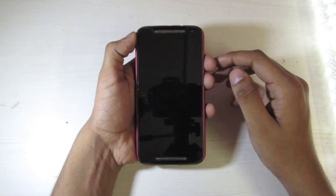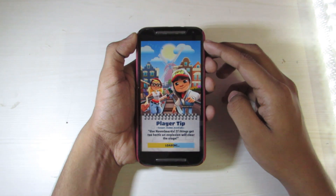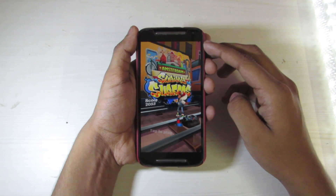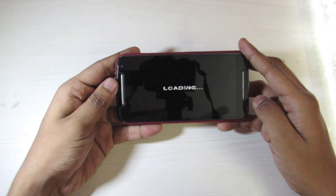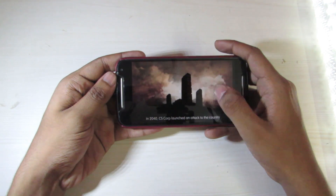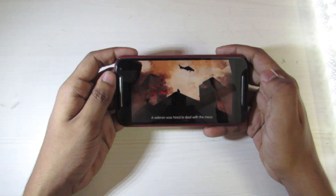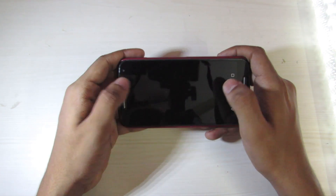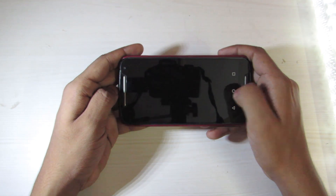Now let's do some FPS gaming test, starting with Riptide GP. It was too slow to open up. Now let's test Dead Target for some heavy gaming. What — it crashed! What is this, CyanogenMod? I never thought of this from such a big company. This was unexpected. The device is now freezing — RAM management is too poor. Let's test this game again.